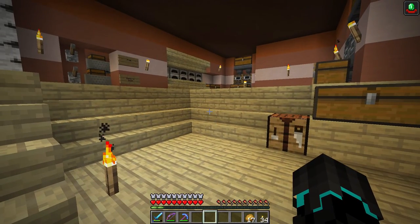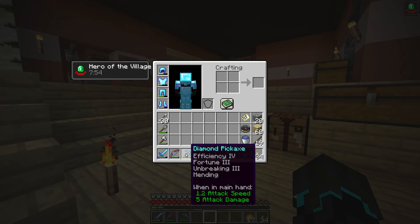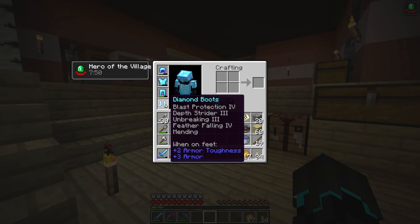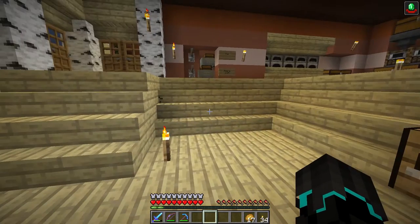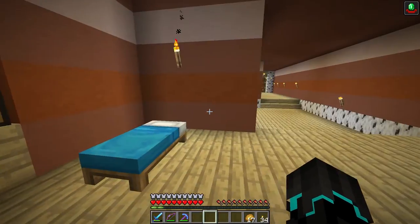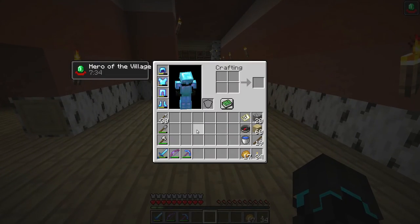I'll show you what I've done off-camera — it's not really a whole lot. I basically just added mending to the pickaxe, the bow, the sword, the boots, the leggings, the chest plate and the diamond helmet. I do have one mending left over for when we go into the end and I can get an elytra. I will of course be able to buy more with emeralds.